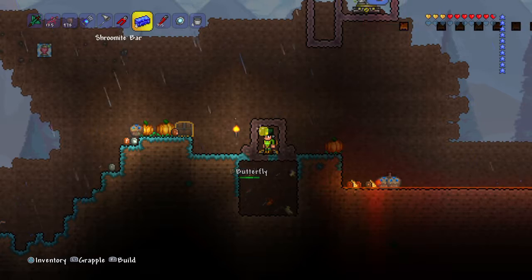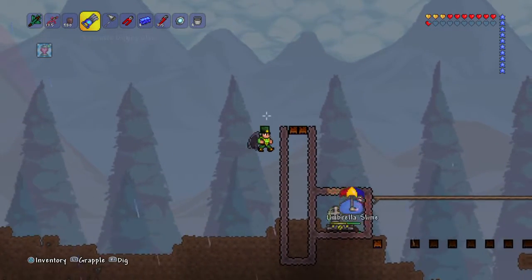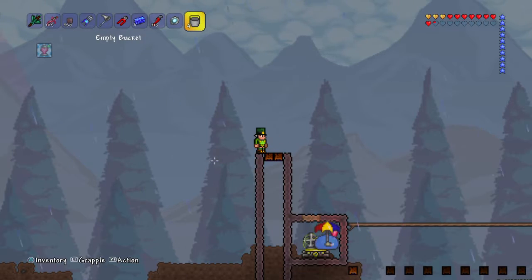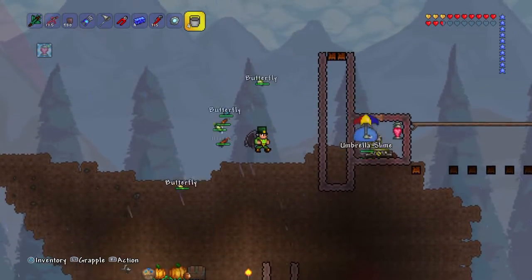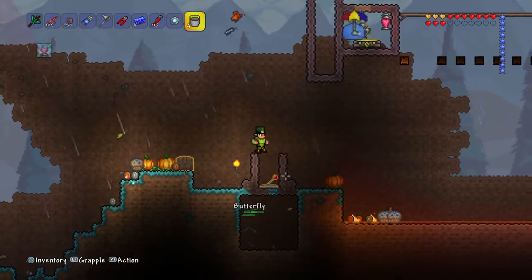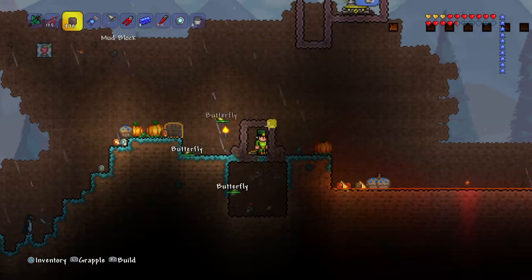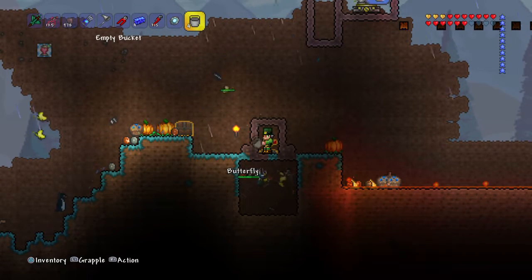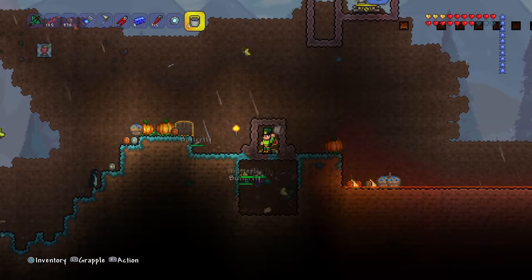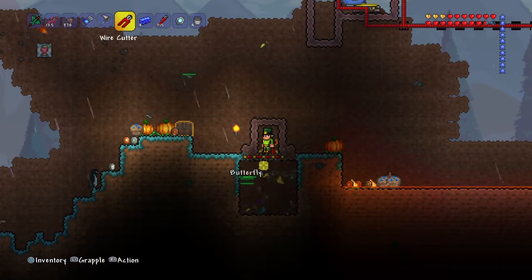You can actually be anywhere — never mind about needing to be against a wall. This gives you an infinite amount of butterflies. I made a little cage where I would put butterflies, using actuators. Here's my wiring setup.